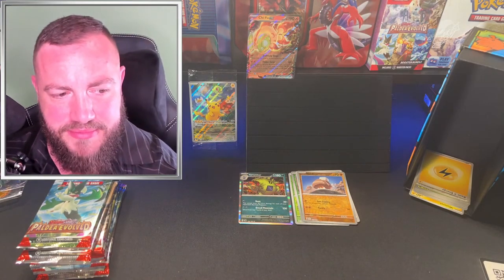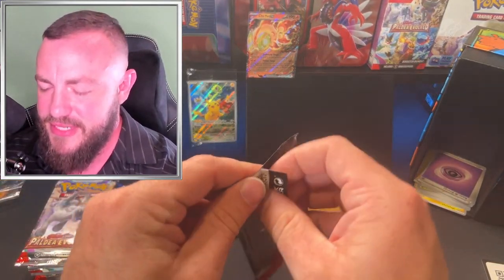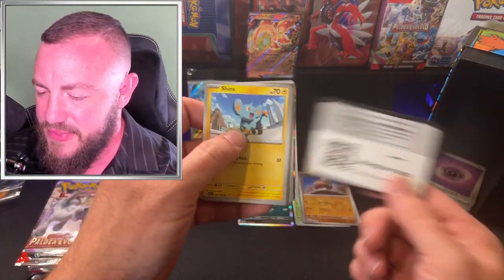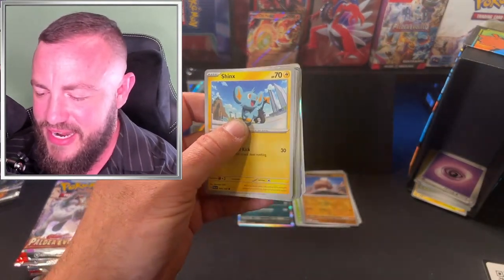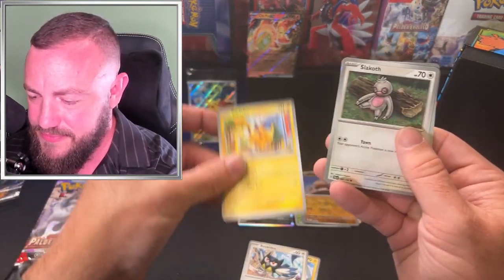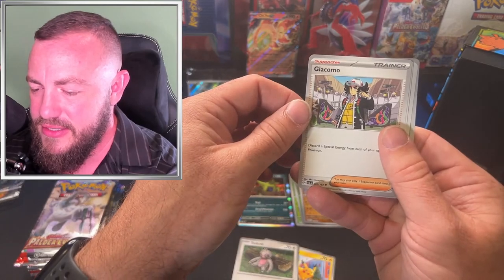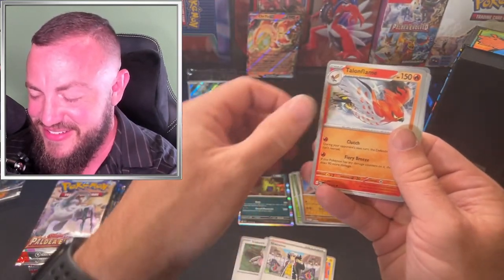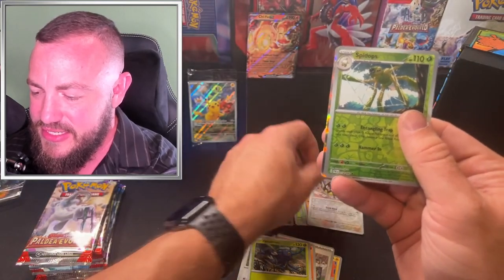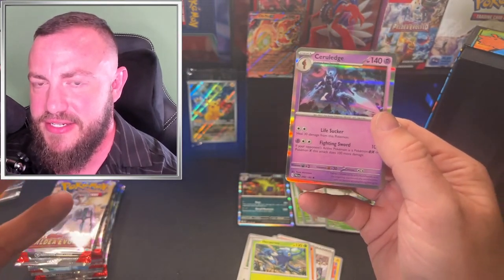I gotta figure out where I'm going — you guys notice I'm not on my normal stool, I'm in my actual chair. Last time we did 100 packs that stool just was not comfortable to sit in for that long. With 70 packs I figured we had to do something. That silver border is tricking me every time, making me think I got something. Energy from the back.